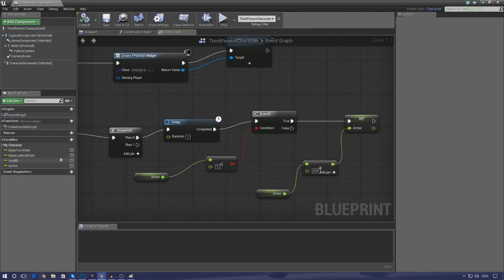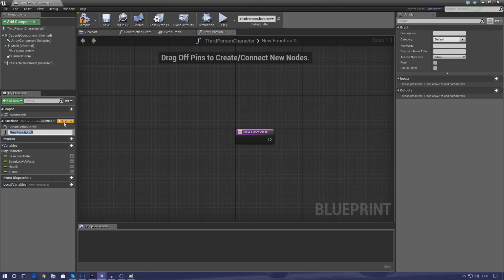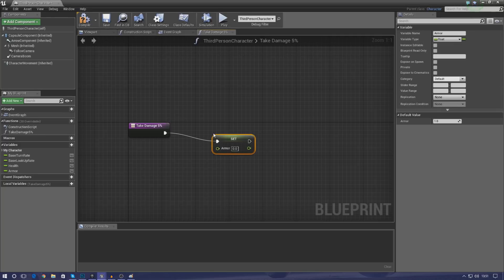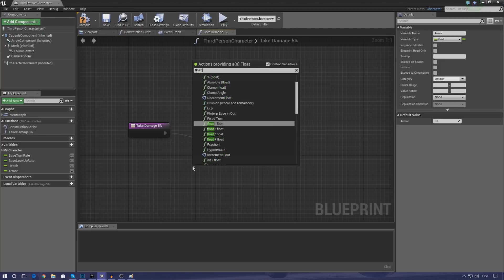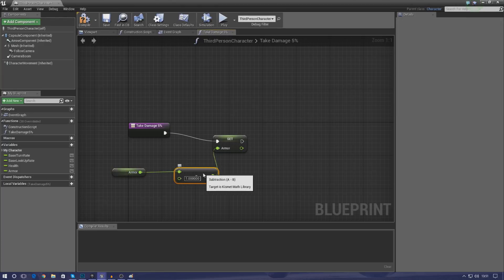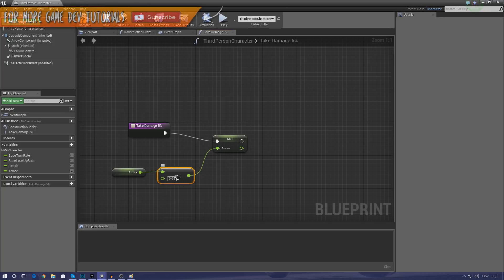Now let's move on to the more complicated part — creating the take damage function. This function is just going to be for taking 5% damage. Create a function by going to the left-hand side, press plus function, and name it 'Take Damage 5%'. Inside, the first thing we do is set armor using float minus float — the armor value in A, and 0.05 in B. That's 5% of 1 being taken away from the player.